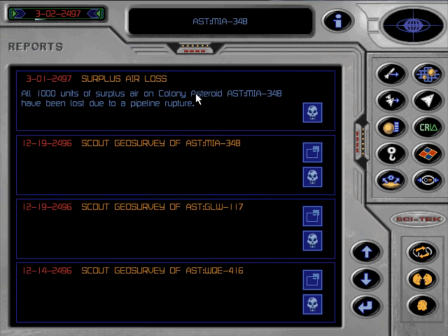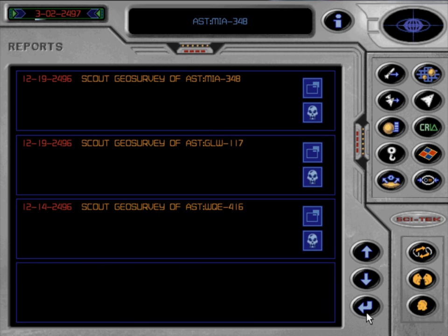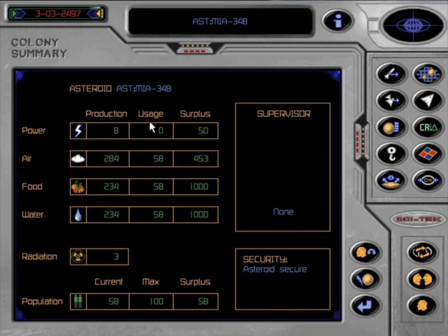Here we have a random event: all 1,000 units of surplus air on colony asteroid MIA-348 have been lost due to a pipeline rupture. That is very unfortunate considering this is a brand new colony which doesn't have an air processor yet. Let's just hope they can build it in time, because people are going to start dying here.